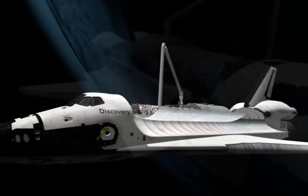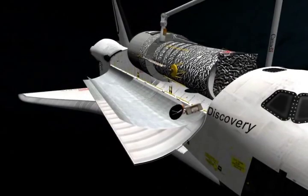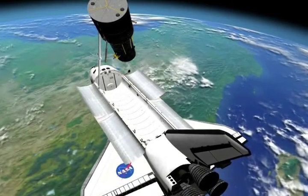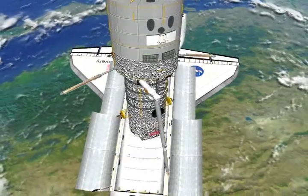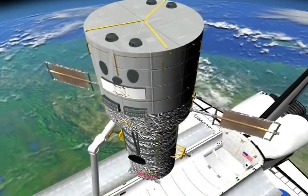Since that 1981 milestone, the NASA space shuttle fleet has performed more than a hundred successful missions in space — launching and servicing satellites, building and supplying the International Space Station, completing thousands of groundbreaking scientific experiments, and deploying the Hubble Space Telescope, the biggest and most accurate space observation platform.